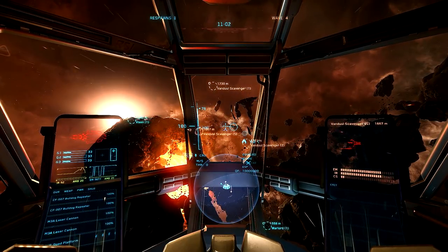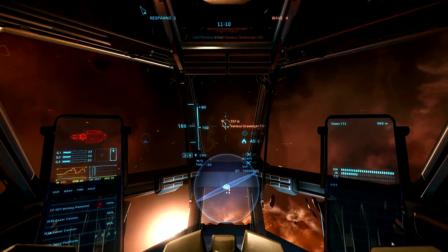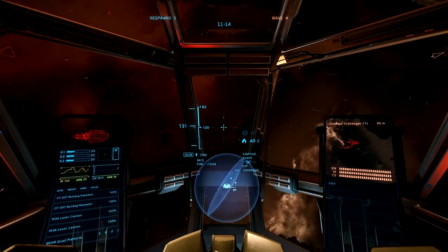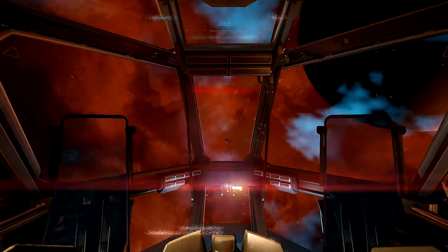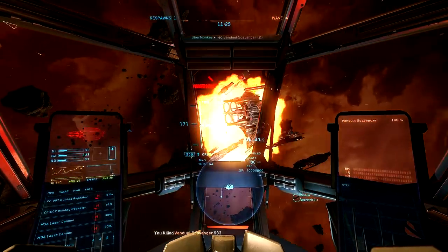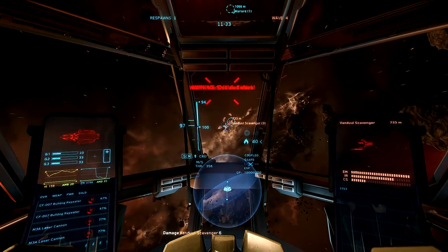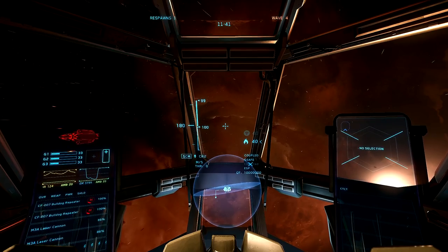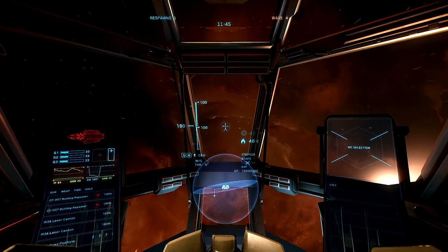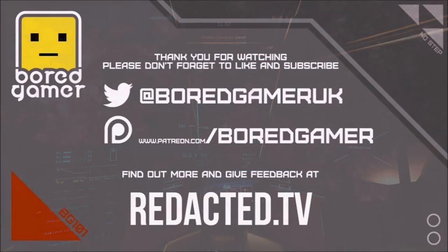That's basically all the basics of combat. Play Vandal Swarm a few times and see how far you can get with your lives. In the future we'll need to outfit our ships and get our ship configurations set up to be much better at Vandal Swarm. The Aurora LN is a fantastic combat starter ship in its stock build. Next time we'll look at more advanced stuff in the mini persistent universe Port Olisar, covering quantum travel, points of interest, and probably outfitting your character.